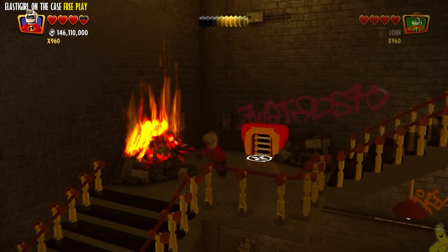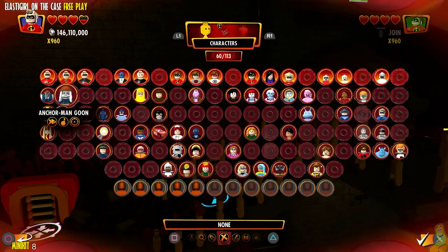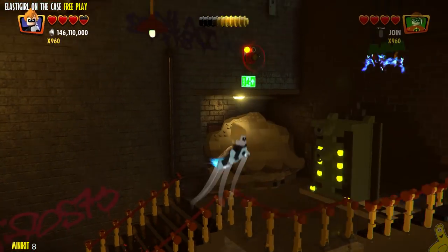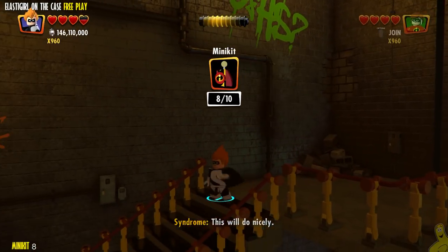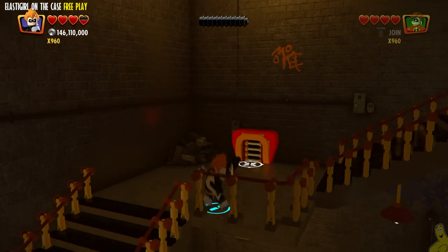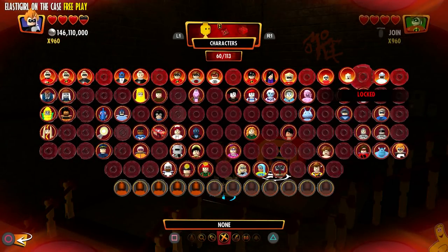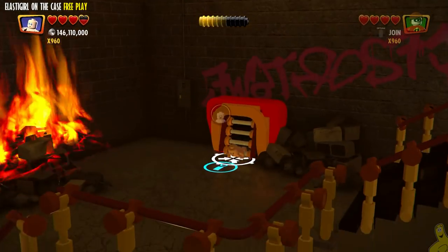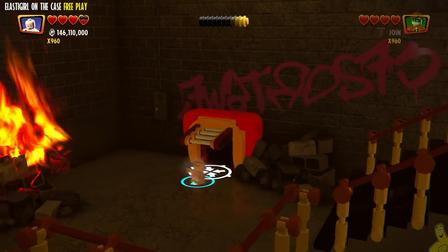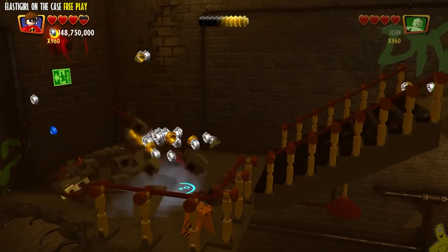Look at that — mini kit in the back. We'll switch to a flying character. Mr. Incredible's version here was kind of indistinguishable actually. Anyhow, mini kit number eight is all the way up top — don't be fooled by me going through this little hole, I needed that before I had a flying character, but now it's irrelevant. We need to go all the way up top and push that power box down.